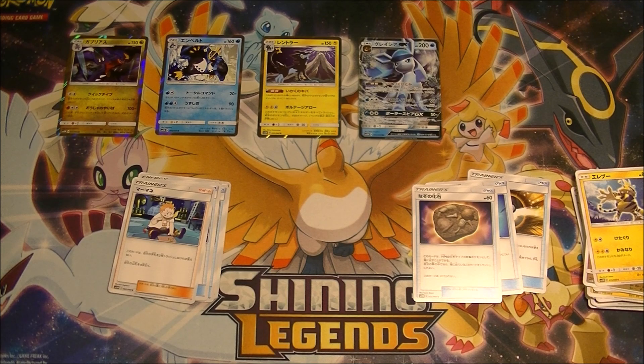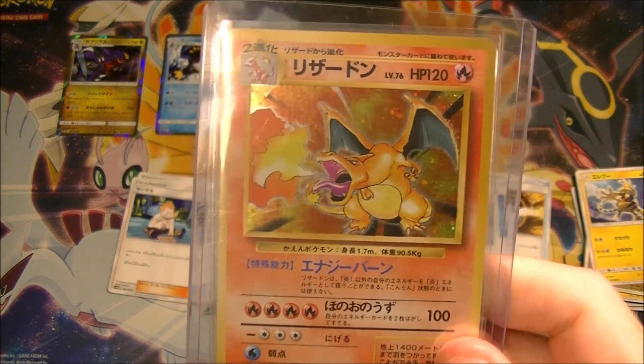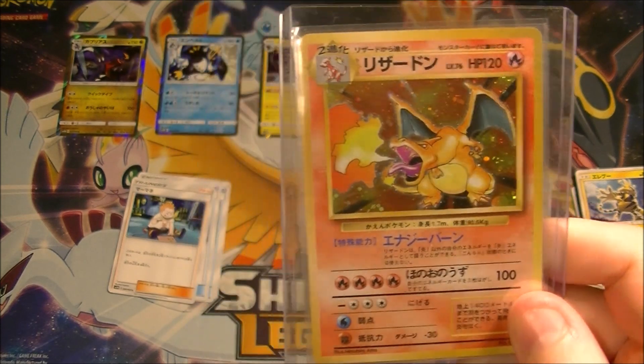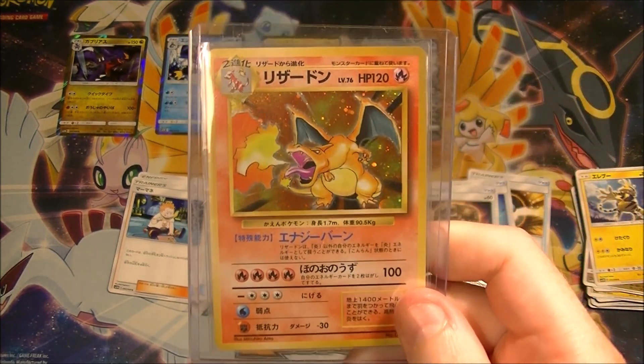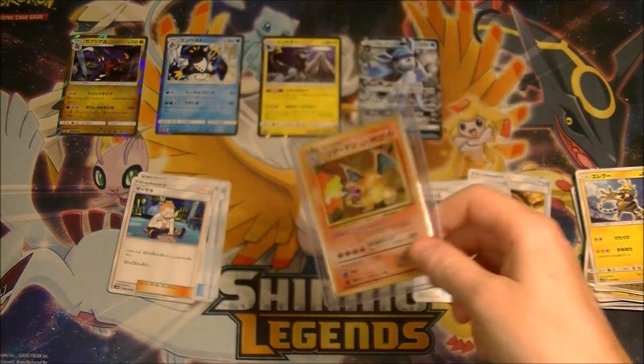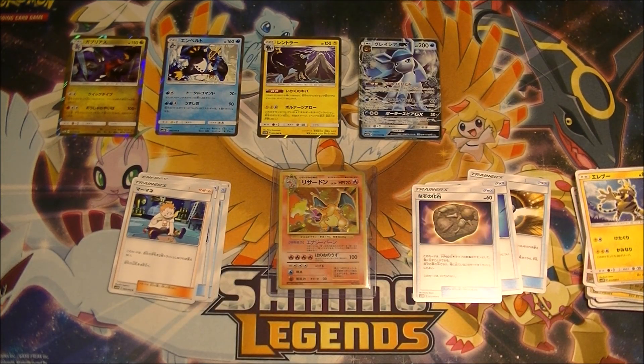Anyway, that's it for Ultra Moon slash Ultra Prism. I don't think we'll see any more of this, but before I forget — this is still going: if you want to win this Base Set Charizard, click on the annotation and it will take you to the video with instructions on what to do. That was a bit of a dud today, guys — I'm sorry about that, but we can't win every time. Let me know what you think, check out the channel for more videos, please leave a like, comment, and subscribe, and we will see you in the next one. Take it easy.